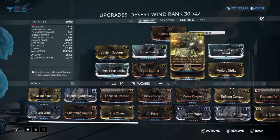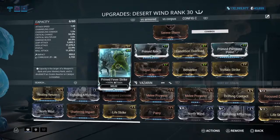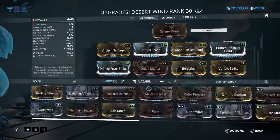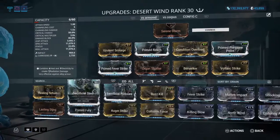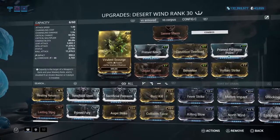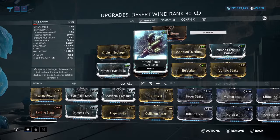I took out the D and put in three V polarities, plus a Narmon, Vezn, and Madurai. This is the corrosive build. We have Verolant and Prime Reach — very important, it increases the range on the spin attack by like 8 meters, it's crazy.